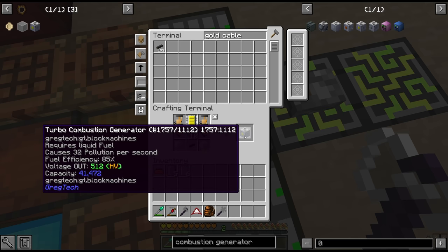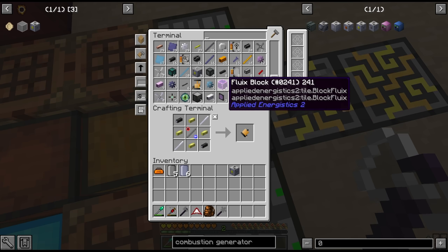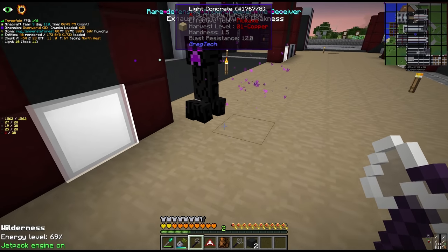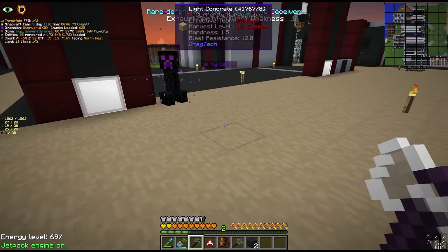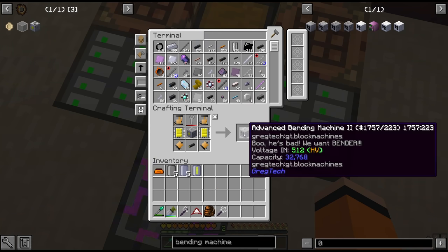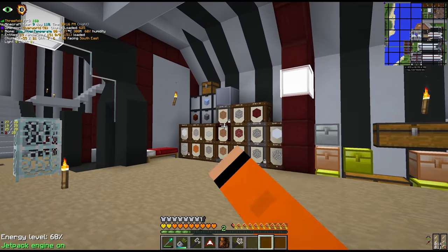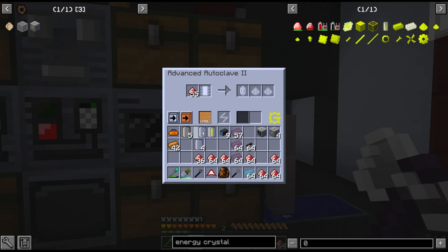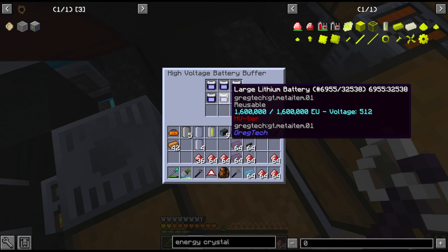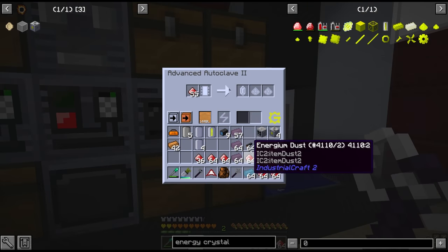We'll need a few more combustion generators - that's kind of the problem with AE, you don't really know exactly how many materials you have so shift clicking can be problematic. We've got four combustion generators and one bending machine. We're making new machines for most things and want some batteries - going with energy crystals rather than lithium batteries. Lithium is 1.6 million per and energy crystals are only 1 million per, but we have more energium than lithium.